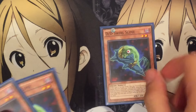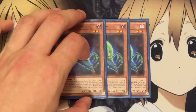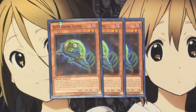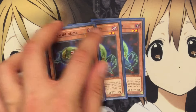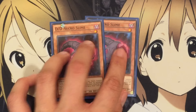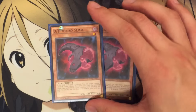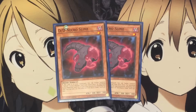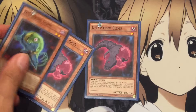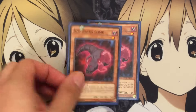I also run three Swirl Slimes. Swirl Slime is awesome just because he's great for the fusion effect — just send him and another DD to the graveyard to fusion summon. And if I use King of Swamp, I can get two fusions out in one turn by only using two monsters, so it's really great. I also run two Necro Slime. With Necro Slime, I can banish this card from my graveyard and another DDD monster to fusion summon a DD fusion monster. Very easy to utilize.